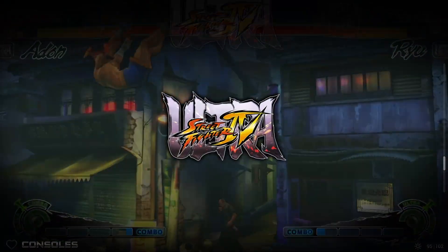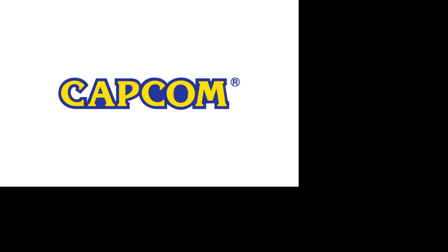Also, if anybody has a problem running Ultra Street Fighter 4, most folks know not only do you have to have an exclusion, but if it comes in windowed mode the first time, Alt+Enter will force it into full screen mode from that point on.